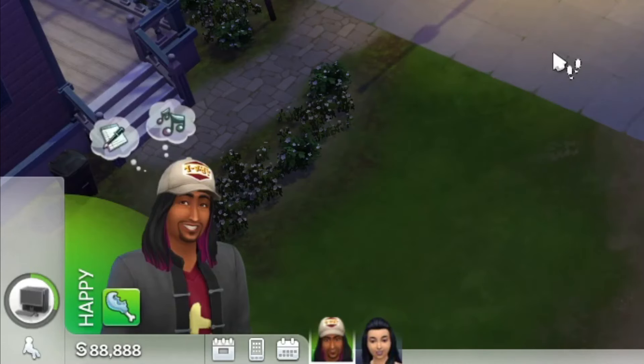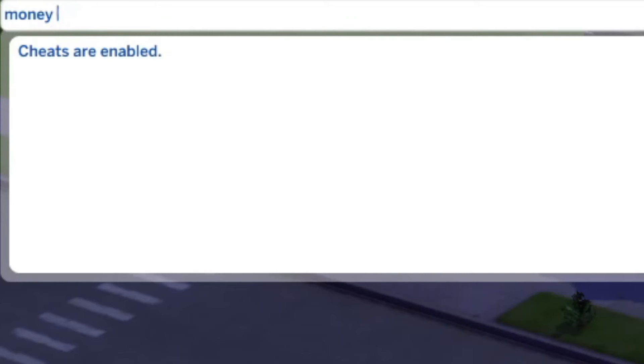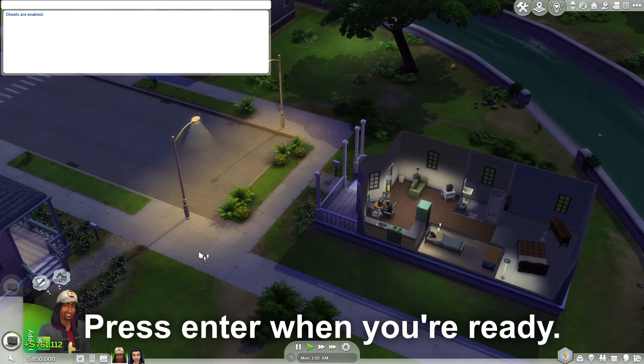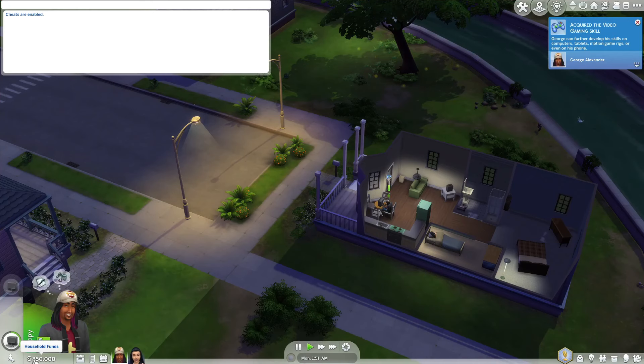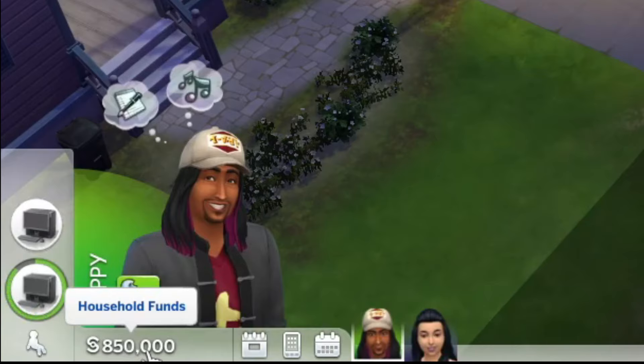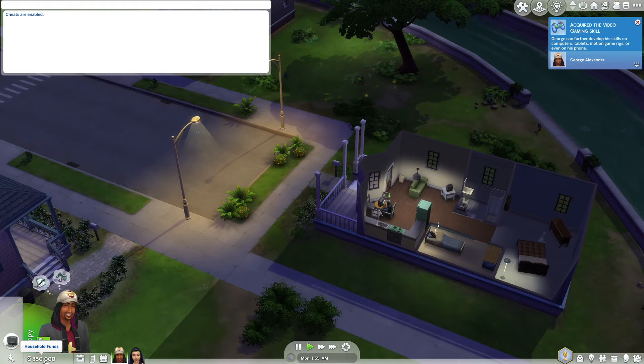Notice in the bottom left I have 88,888, and now I want to add 850,000. And as you can see, I have 850,000 dollars in my Sims bank account. That is it.